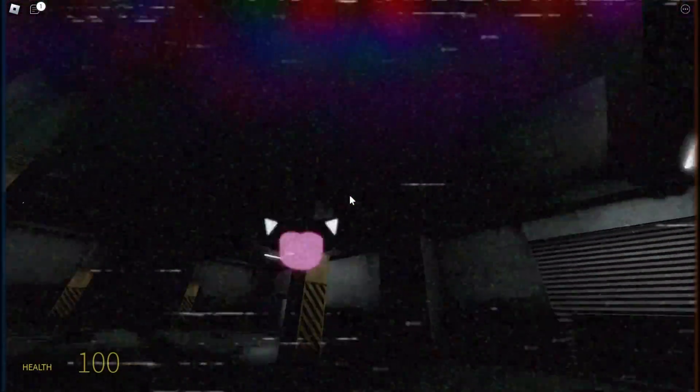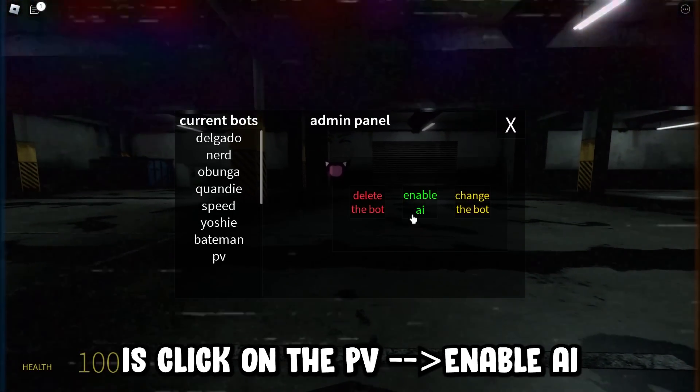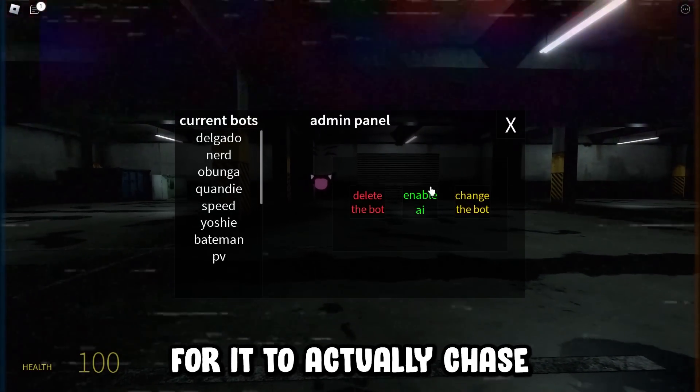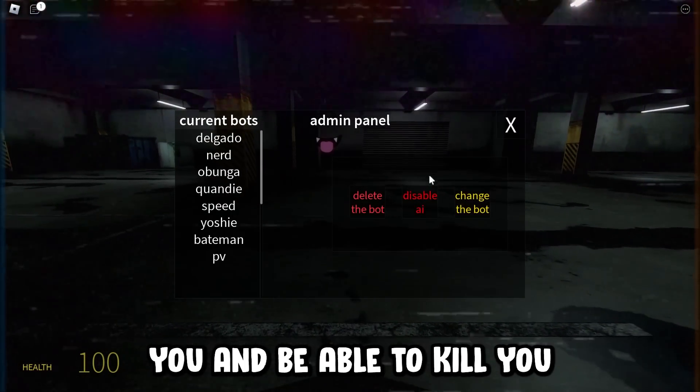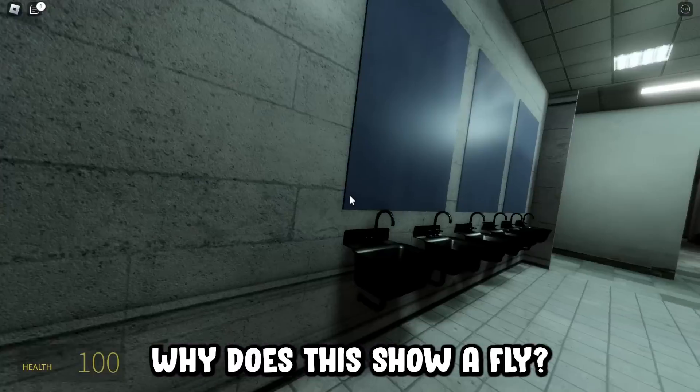And there it is — it sucks, but it works! All you gotta do is click on the bot and enable AI for it to actually chase you and be able to kill you. And yeah, why does it show a fly? But yeah, it's that easy. That's all you gotta really do.